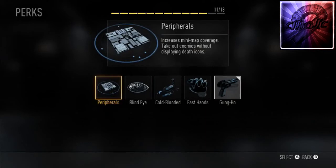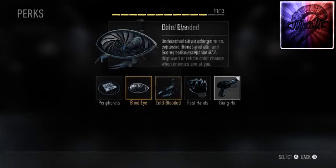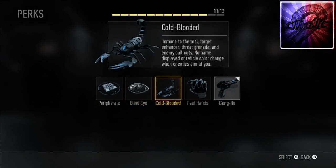Then we have Awareness, which increases minimap coverage and lets you take out enemies without displaying a death icon — like a perfect Ghost. I don't pick up Ghost a lot because that game sucks, but it's similar. We also have Blind Eye, seen in many Call of Duties, which makes you invisible to tracking drones, explosive drones, and all scorestreaks except the UAV.